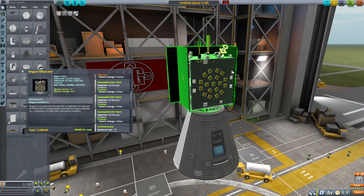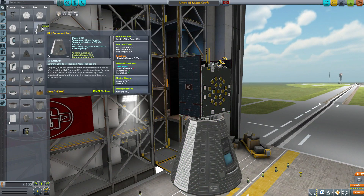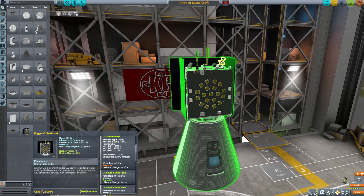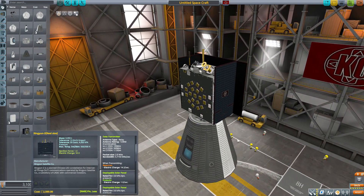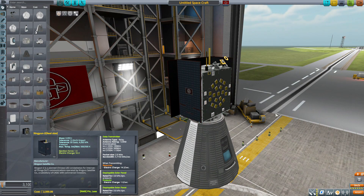If we pop this on top, you can see it's a pretty small satellite — a bit smaller than the Mark 1-2 or regular Mark 1 command pod. Apparently it is real size of that satellite, which is kind of neat. It's meant to be an experimental Chinese satellite for internet of things communication, and it just looks great. This is a very well-made part. I looked up some images and it does seem to look pretty close, with a lot of great detailing both modeling-wise and texturing-wise.